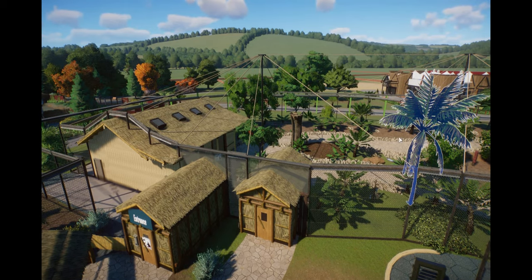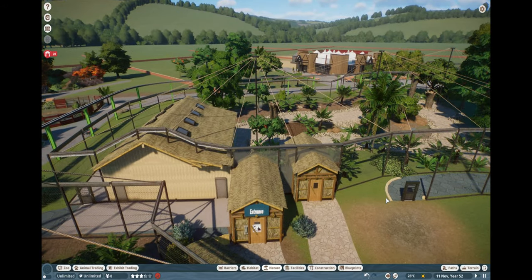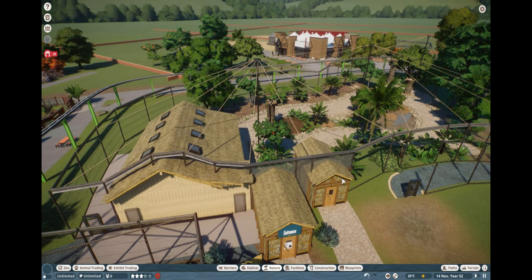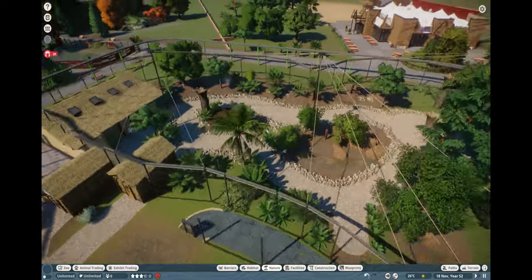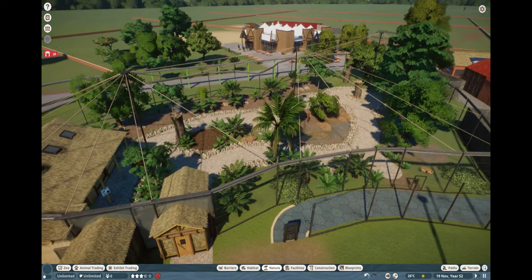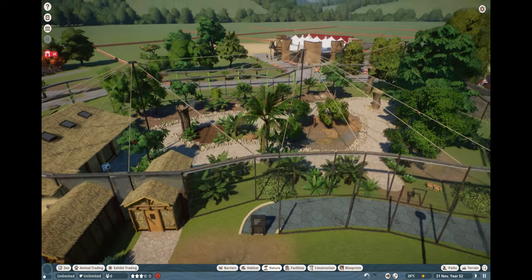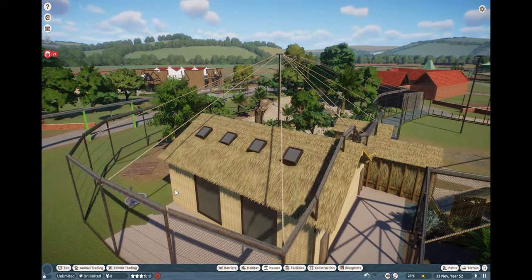Hello everybody, this is Backblast and here I am again on my Planet Zoo. What we've done today is finish off this area — the lemur enclosure that we built in the last video. We've now got the entrance and exit buildings in there and the guidelines of where the rope would be for the netting on top. I haven't put any actual netting in; I never think it looks right. Some people do use more rope to suggest netting, but for now, let's just imagine it's a really fine net.